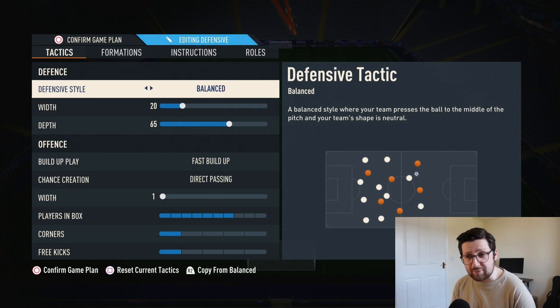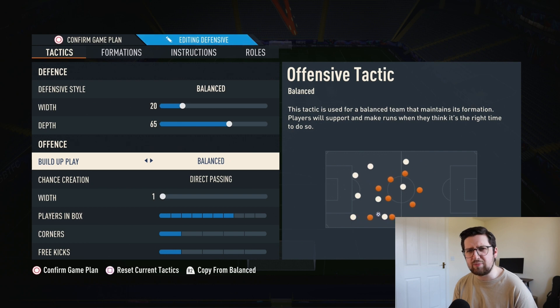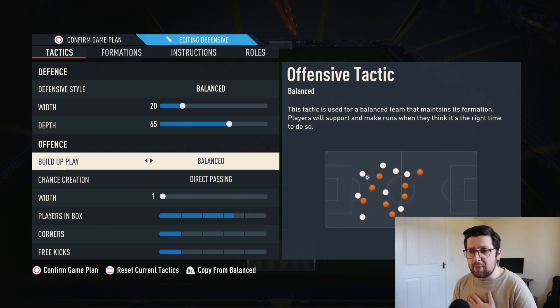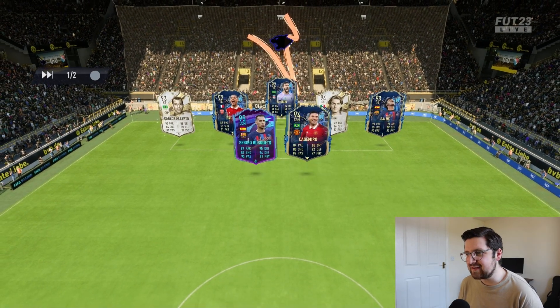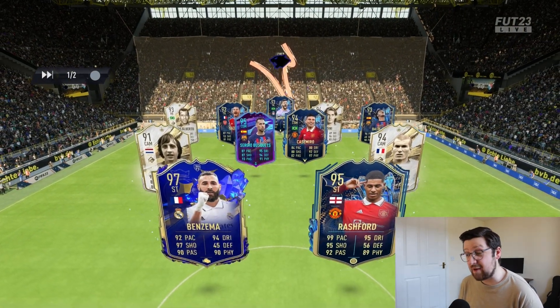The third change is personal preference: switching fast build-up to balanced. Fast build-up definitely helps those who are more direct and like wing backs committing quickly, but balanced is my preference. The width being on one isn't a hindrance at all — the wide men still stay wide, so you still have width. Going into the next game with the tweaked tactics against a very strong team.